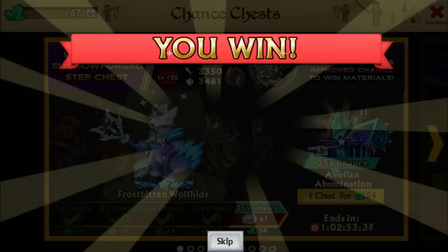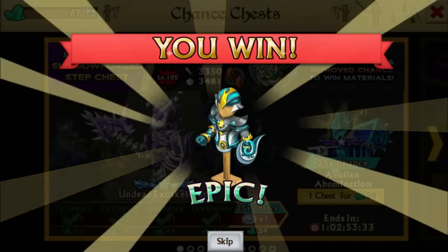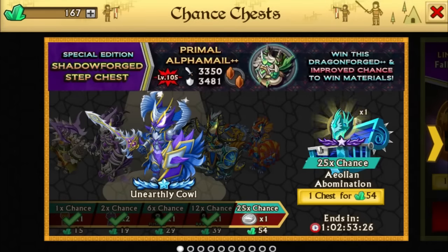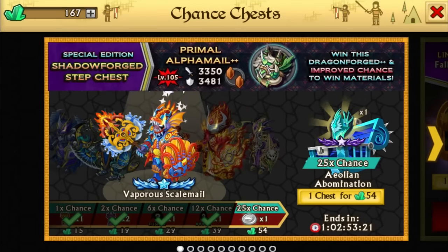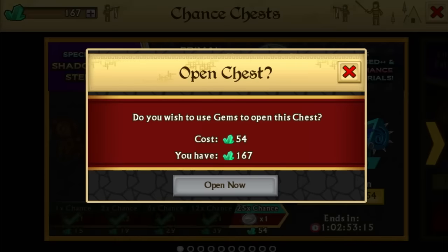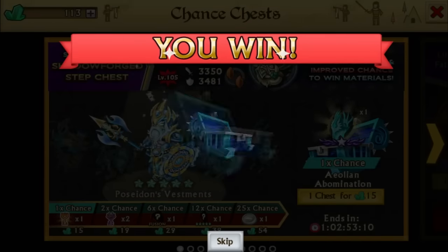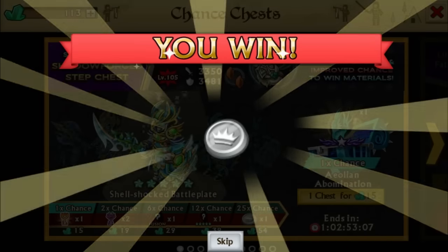First one is 39 gems and that gets us Simeon King's War Garment and one fusion boost. Well, perhaps he needs the fusion boost — I think so, because he has a lot of Dragon Fortune and stuff. So 54 gems, 25% chance for this thing, and he gets a silver coin. Let's see what's this — another legendary and a coin.